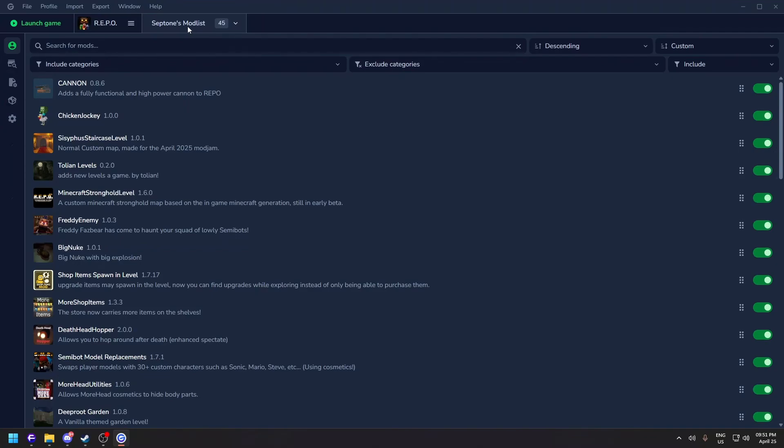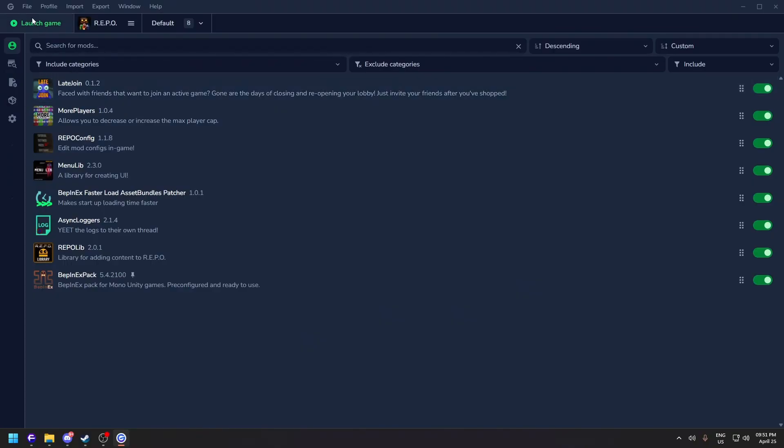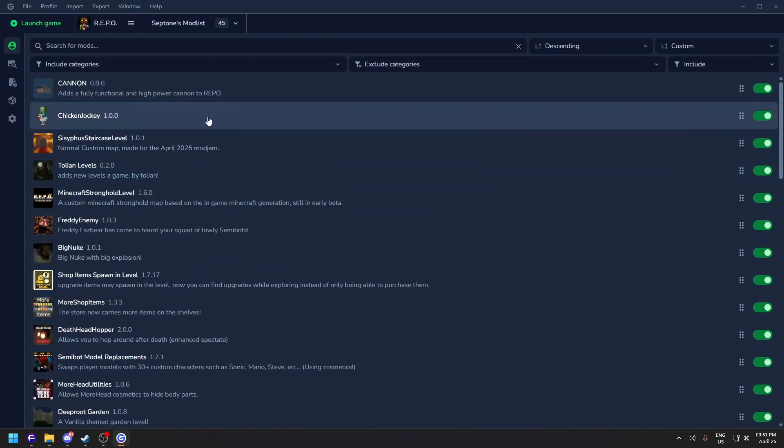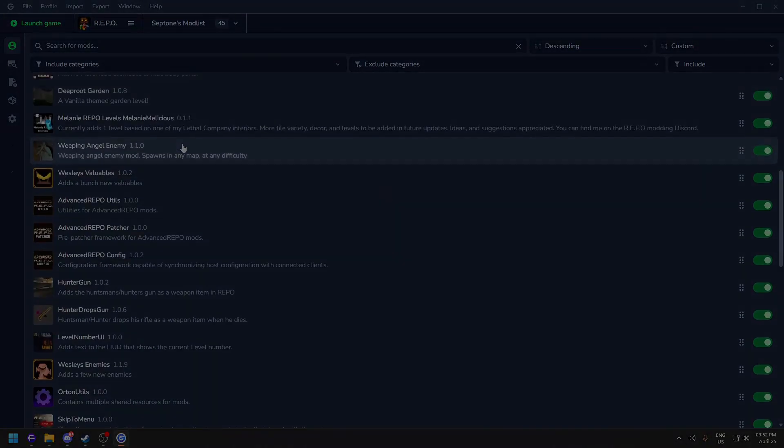To change profiles, click the profile selector — you can switch between Default, your mod profiles, and others. This is a great way to manage different modded setups. If you click Launch Game it will launch with the currently selected profile's mods. That's pretty much it — I think I covered all the important stuff. Thanks for watching!